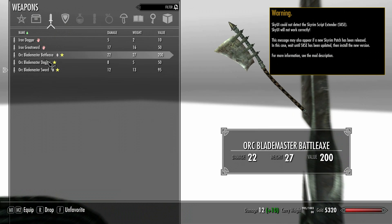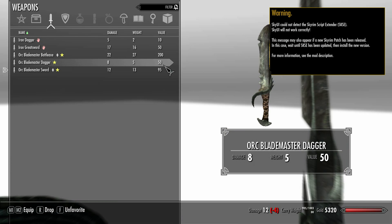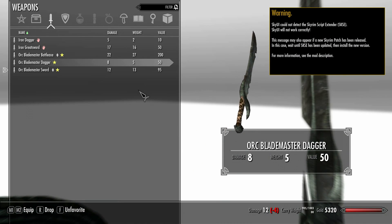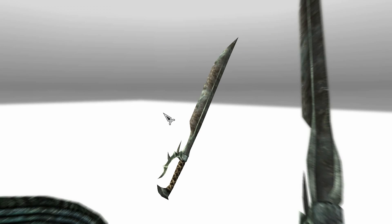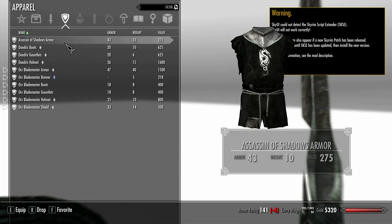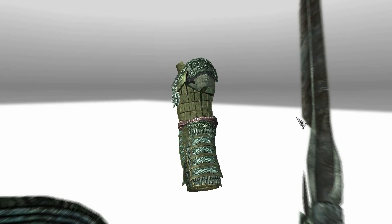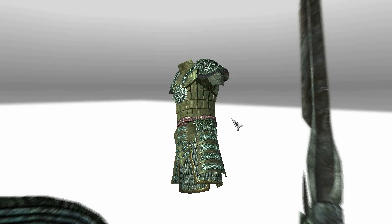Let's go into the inventory and have a look. We have the Orc Blademaster Battle Axe — have a quick look up close. This is the Battle Axe, and again it's really well designed. We've got the dagger. We've got the sword. Now let's take a look at the actual armour up close so you can see the detail. Like I said, extremely well detailed, and this is much better than that vanilla armour.